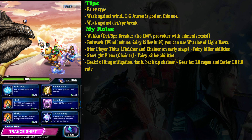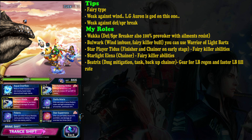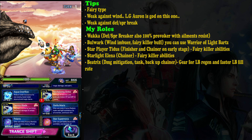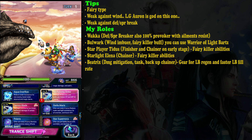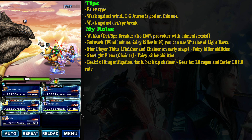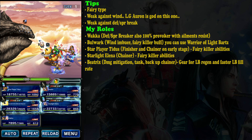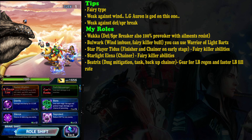Next is Starlight Elena. I use her because she is really powerful after getting her upgrade. But if you have a better stardust ray chainer, use that character instead. Basically anyone who can chain with stardust ray works — you can even use Loren, because Loren's stardust ray is quite powerful.